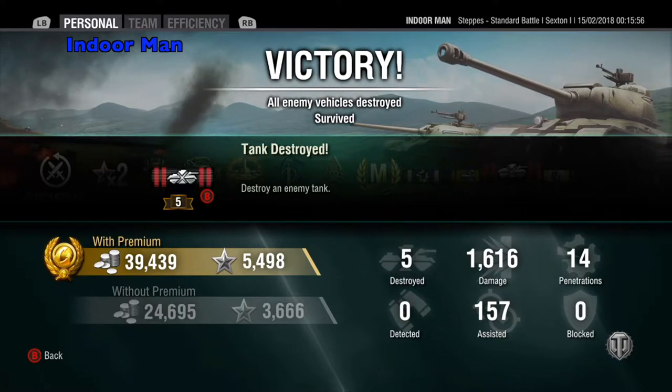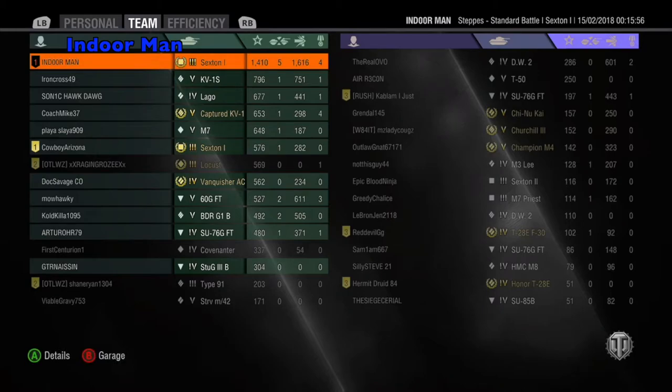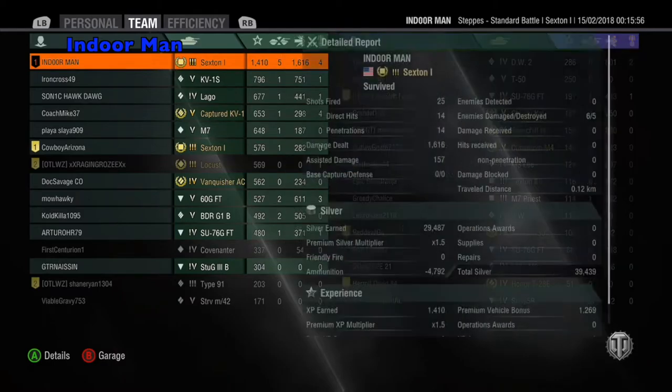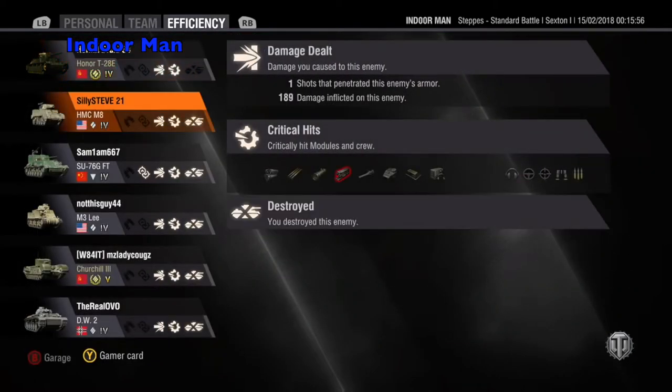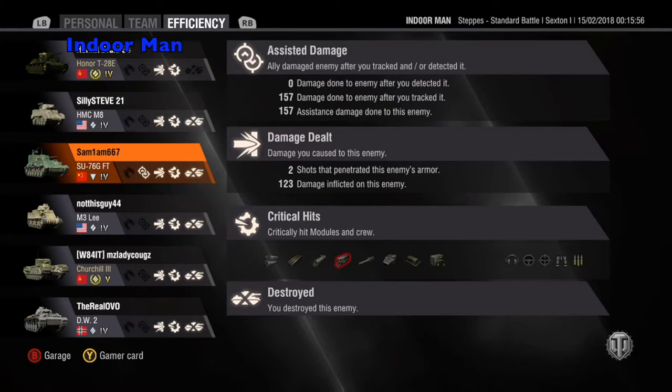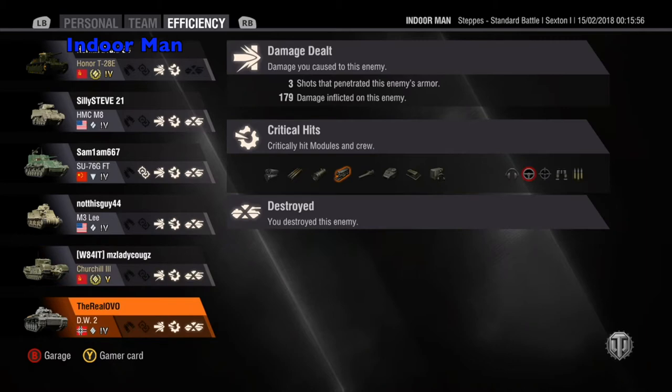I am really happy with that considering this game was only 4 minutes and 15 seconds long. I placed at the top of my team, earning a base XP of 1,410. And I always know it's a good game when Cowboy Arizona says, "Wow, look at your damage!" I managed to hit 14 of my 25 shots and get damage from all those. In terms of crew and module damage, I injured the driver in the Honor T28E, injured the gunner in the M3 Lee, damaged the engine and destroyed the viewport in the Churchill 3, and injured the driver in the DW2.